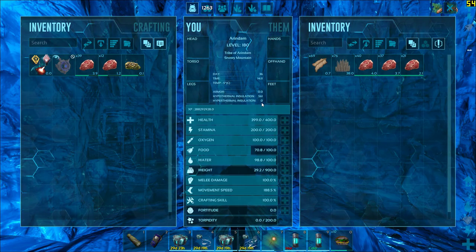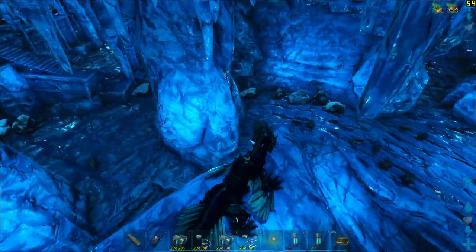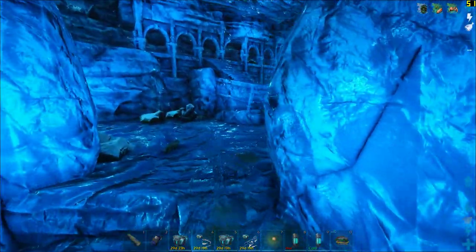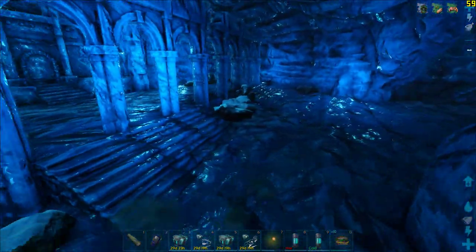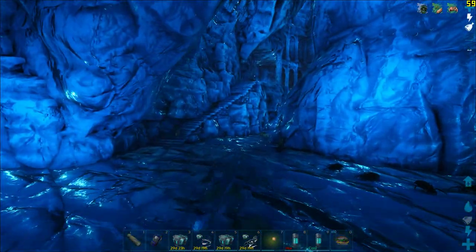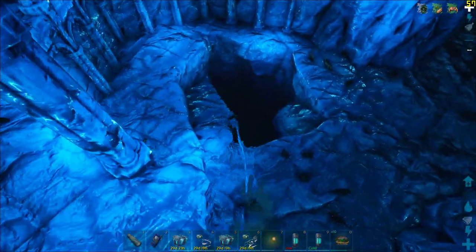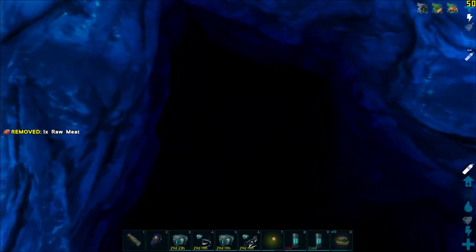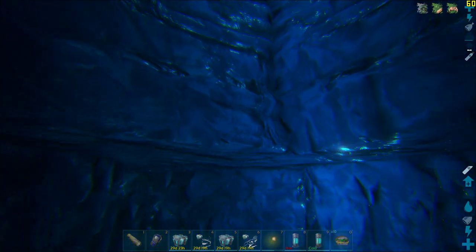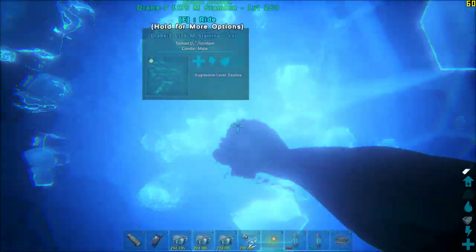Now I need to go back. This is one big cavern — I'm going to show you the entire layout. I'll travel with cloak mode on so the yetis don't unnecessarily aggro on me. A loot drop spawns somewhere on top of that section, and another loot drop spawns somewhere at the top here. The cloak works fine as long as I don't touch any of the yetis — unfortunately I did touch one, so the yetis have aggroed onto me, but that's not a problem.